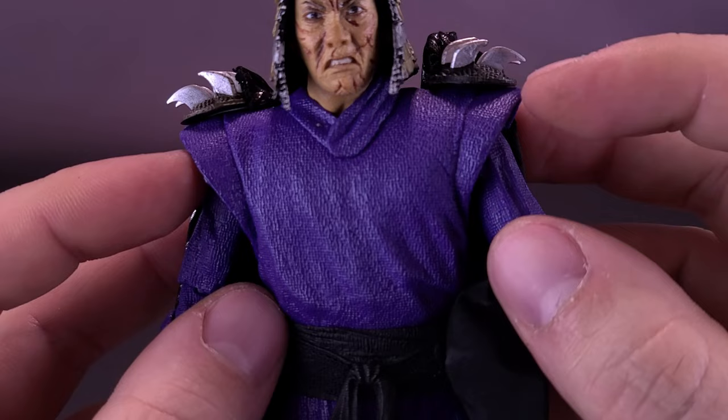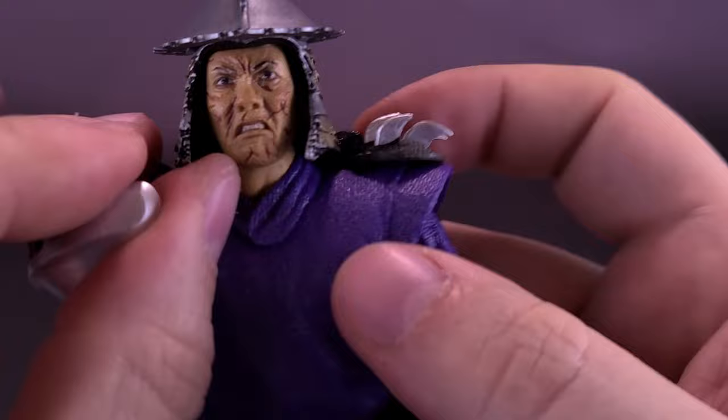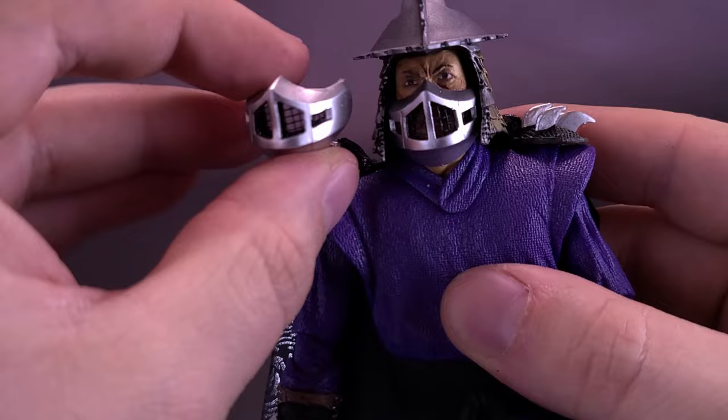The thing I'm not as crazy about is Shredder's shoulder pads — in the movie they seem a little obvious, a little too much. Let's go ahead and put that mouth guard back in place — I can't stand the sight of this guy. When you do put the mouth guard back in, you can see there are clips on the sides where his ear should be, so you have to finagle — haven't used that word in a while — and get the mouth guard back in place.